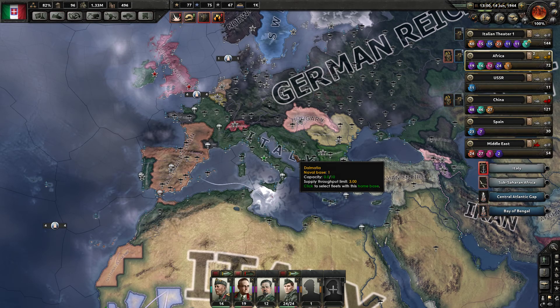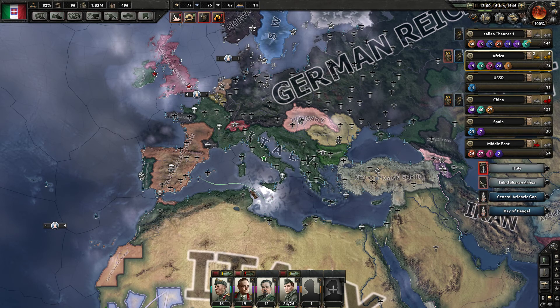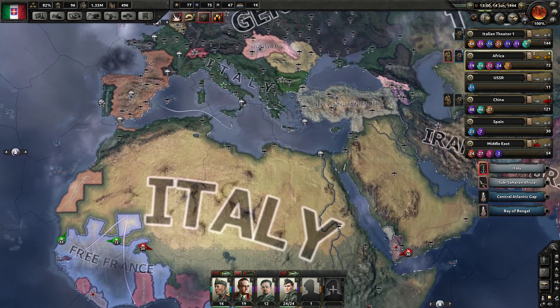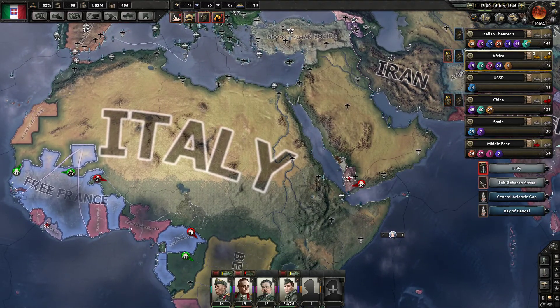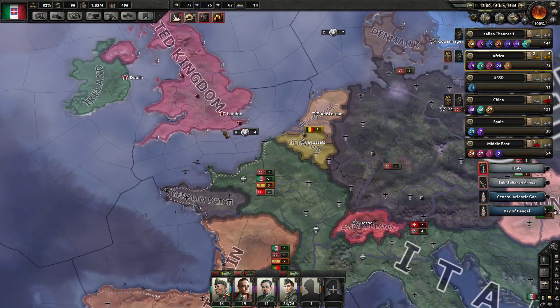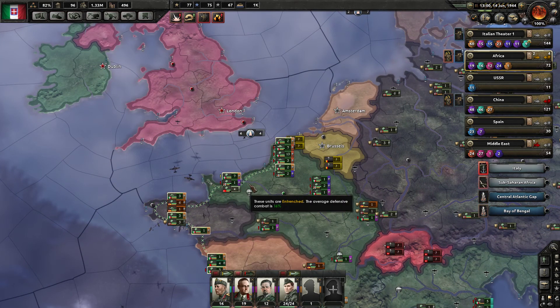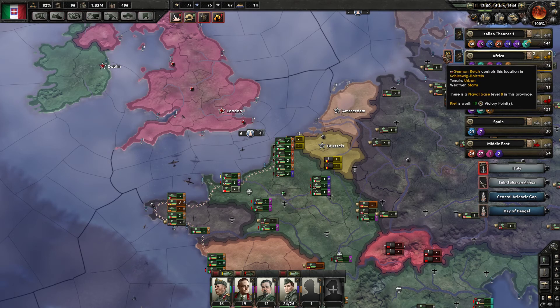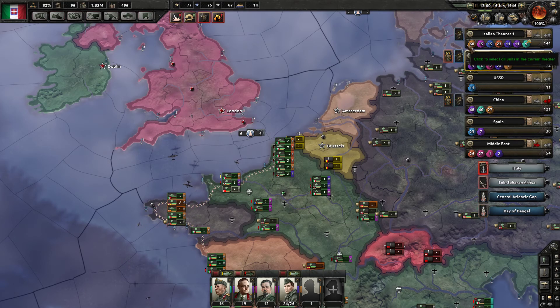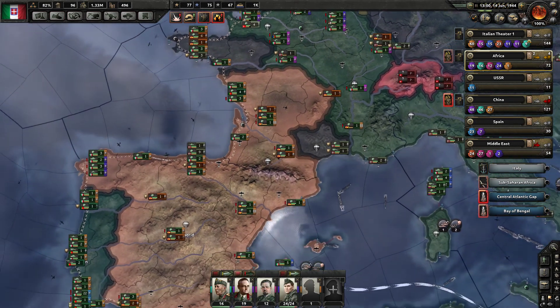Welcome back to Hearts of Iron 4, Let's Play Italy. In between the videos, I did assign all of those troops on the border. The wall — I believe he had 42, he's got 60 divisions now. They're not all close, but they're all headed that way.